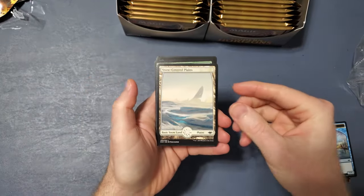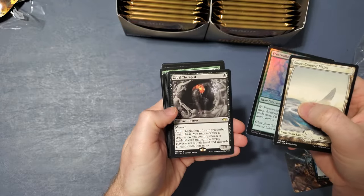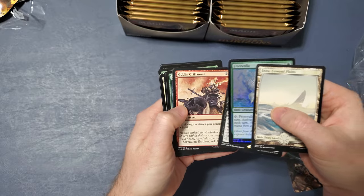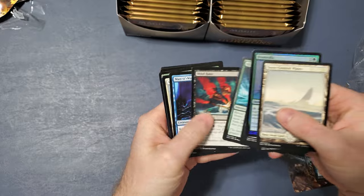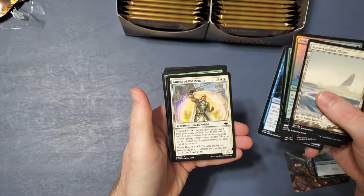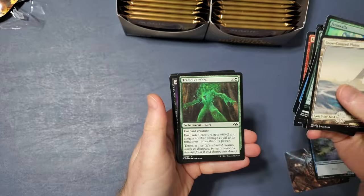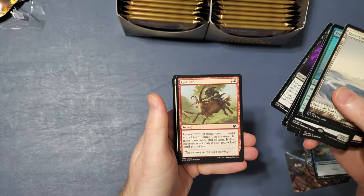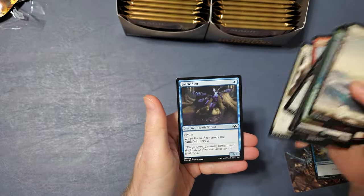Here's that. Snow-Covered Plains, Frostwalla, Cabal Therapist, Goblin Oroflam, Twisted Reflection, Glacial Revelation, Mind Rake, Man War, Night of Old Benalia, Cleaving Sliver, Treeful Humbra, Azra Smoke Shaper, Goatnap, Recruit the Worthy, and Fairy Seer.